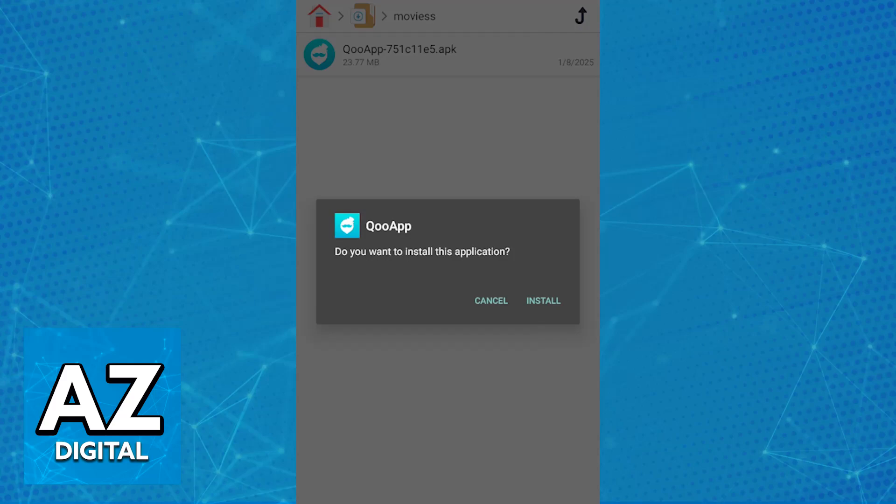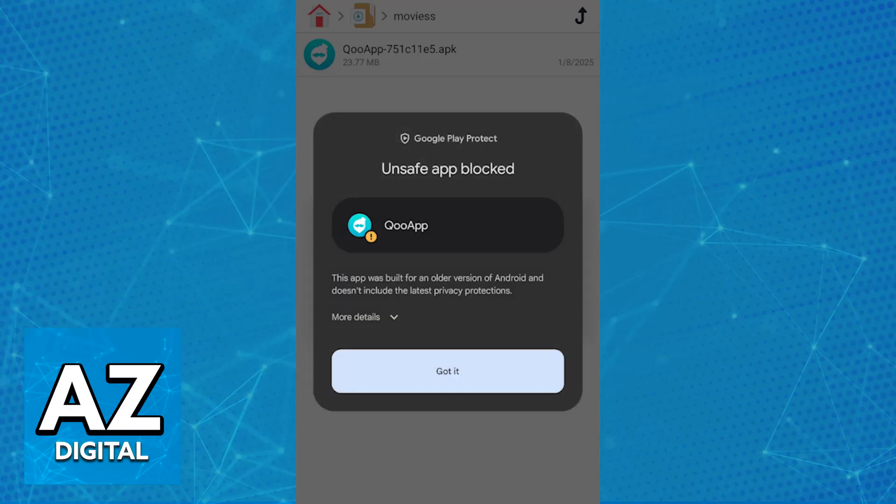Now, if you aren't comfortable doing this because you believe it could be a security risk, I recommend doing your own research. But don't worry — this is just like any other standard Play Store or App Store, and by installing this on your device, you will have access to the Japanese version.